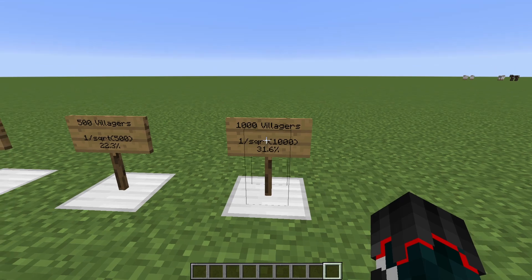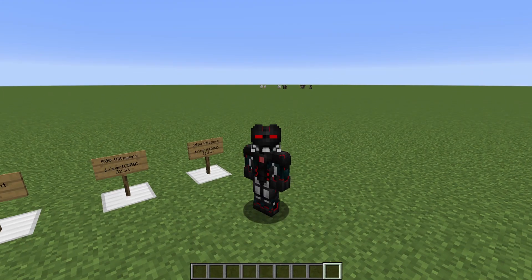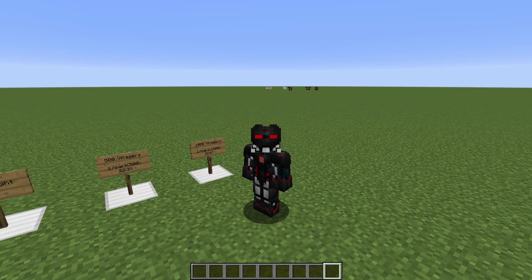The Necromancer has a chance to spawn every three minutes. So every three minutes you get a random chance based off that multiplier. If we get up to that 1,000 villager mark, we should be getting a Necromancer every nine minutes — hopefully. We're going to see, we're going to test, we're going to do stuff.